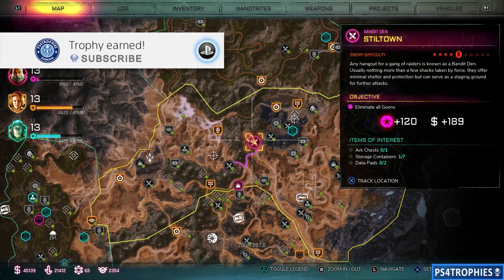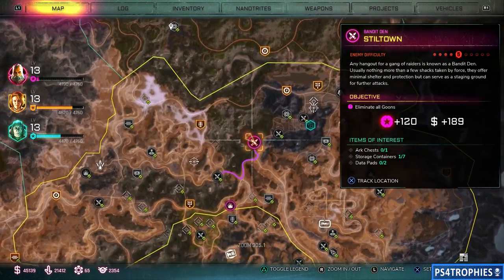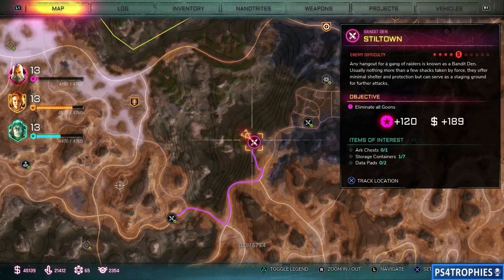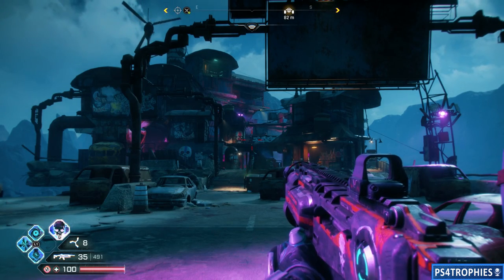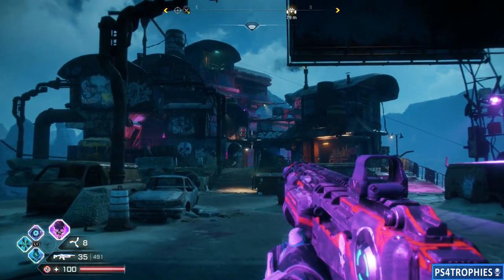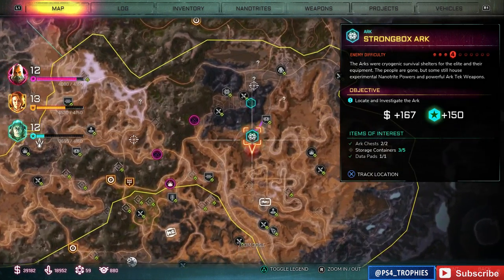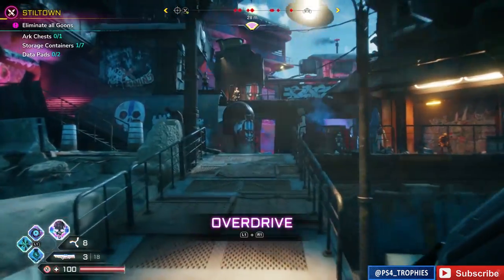The Zipper Trophy requires you to kill 13 enemies while riding zip lines. You could do this anywhere there's a zip line and an enemy, but I'm going to use Stilt Town because it's a pretty good location. I'm also going to use the rocket launcher — that'll make this a lot easier. Here's where the strong box arc is located, where you pick up the smart launcher, so go pick that up first.